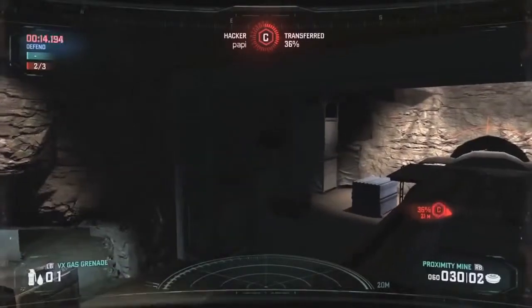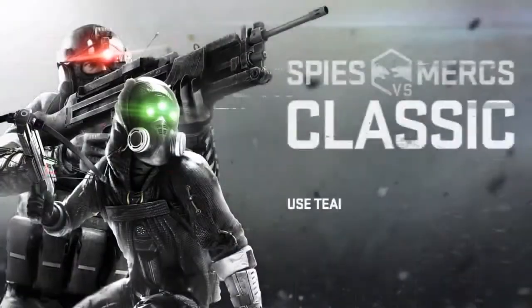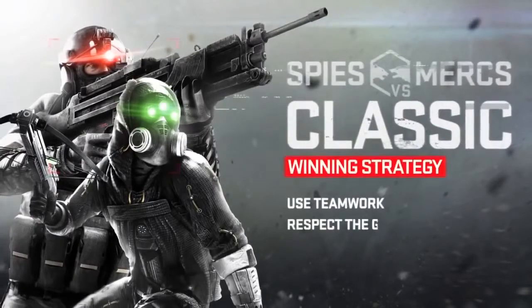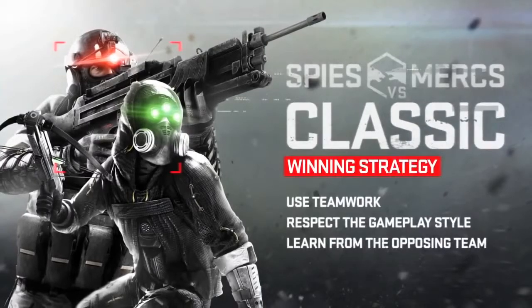Your best strategy is the simplest: communicate with your partner. Use teamwork. Understand that Spies and Mercs are very different entities. Play to your advantages, and learn from the opposition.